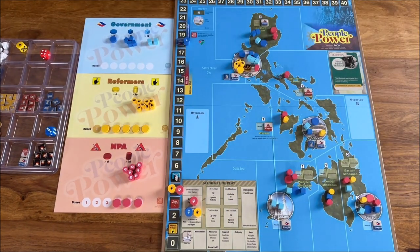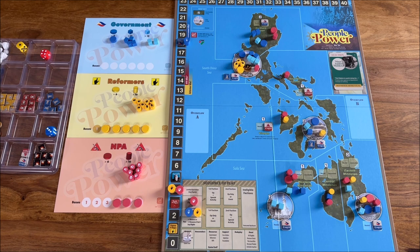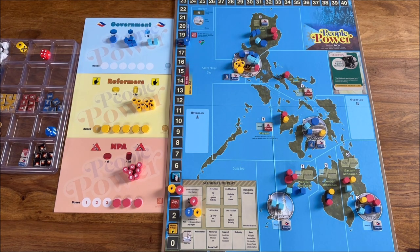Let us have a look at the map first. This is treated as an introductory COIN, and you'll be able to see that on the map, although it introduces some interesting twists. Here are the Philippines, and there are actually two types of areas: the countryside and the cities. There are four cities — Manila, Cebu, Davao, and Zamboanga.